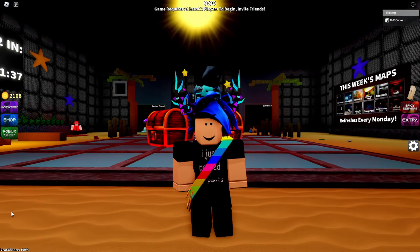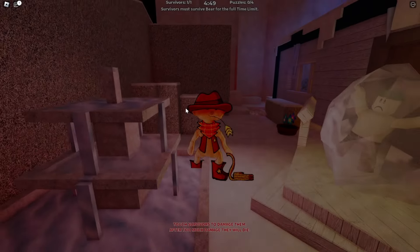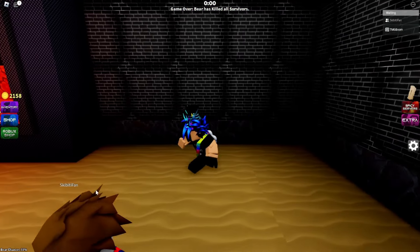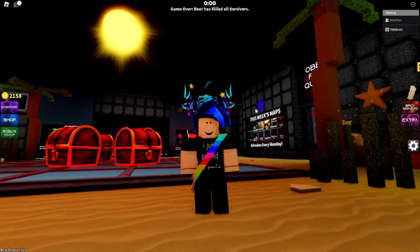Dynamic Bear Chance — pretty much what this means is once you become bear, your chances of being bear decrease a little bit. So my chance right now is 100, I am now bear, but once the round ends my bear chance goes down to 33%. This is just so that everyone has a better chance at becoming bear.